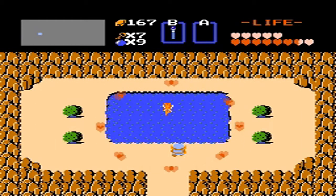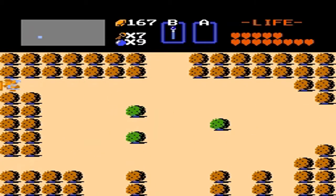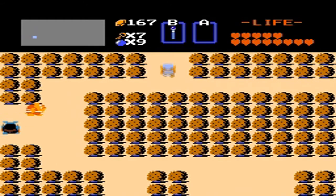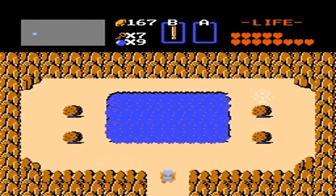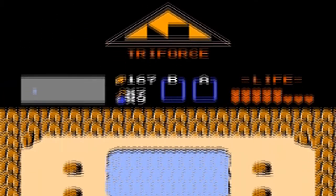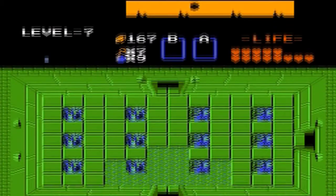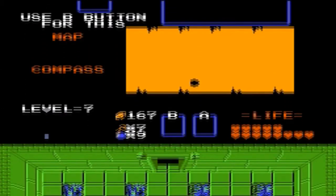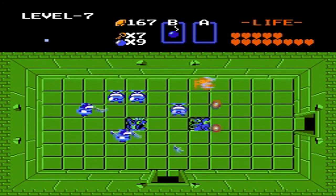A secondary secret purpose of the flute is using it on this lake. If you use it on the lake, it will dry up and reveal dungeon number 7. I'm pretty sure one of the old men scattered throughout the world gives you a hint to use the flute on the lake. For this dungeon, they give you a nice little hint on what you're supposed to do — which is nice considering some of the other dungeons are near impossible to find.